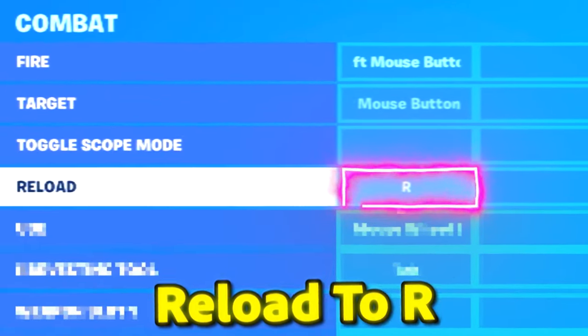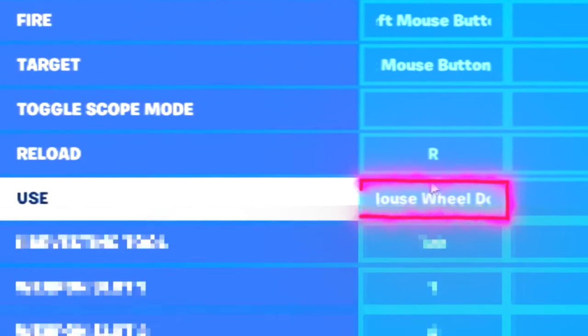Let's set reload to R, and then to open doors, chests, and ammo boxes, let's use scroll wheel down.